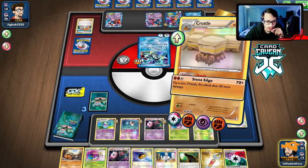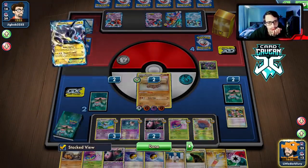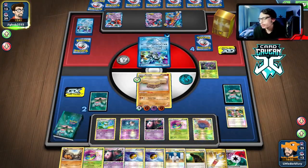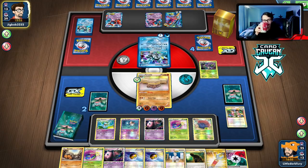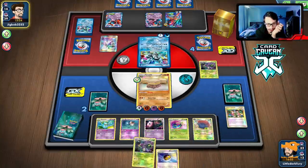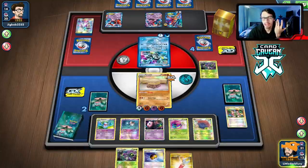No damage on Crustle with Stone Edge — now we just knock out the Deoxys and win the game. Level Ball is good. Most TDK decks don't play Genesect — Lugia might but sometimes they don't — so it's not that likely. They just can't win the game. They should technically be doing Blizzard Burn to do maximum damage, but as long as the game doesn't glitch it's impossible to lose.